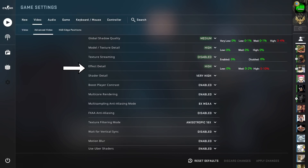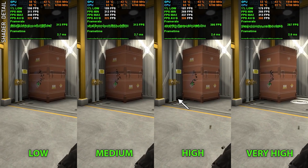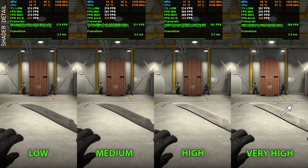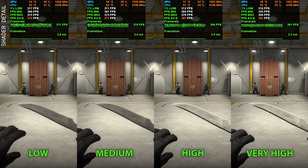Shader detail adjusts the complexity of shader algorithms. If set to anything below high, the high setting in effect detail is automatically disabled, meaning you lose the ability to see through molotov smoke and the additional cosmetic objects. There's also an annoying glitch on low and medium where pipe textures flicker when firing a weapon — this is fixed on high. High is also where improved shader algorithms begin on additional light sources, and very high makes lighting even better with additional floor objects. These improved lighting algorithms don't actually affect enemy players, but can light up dark corners behind them.